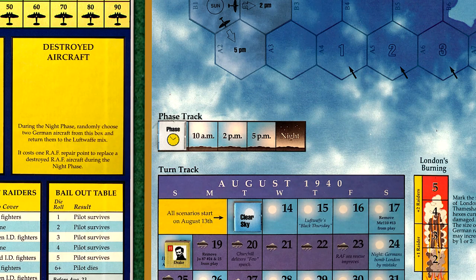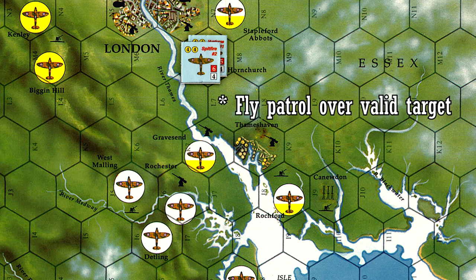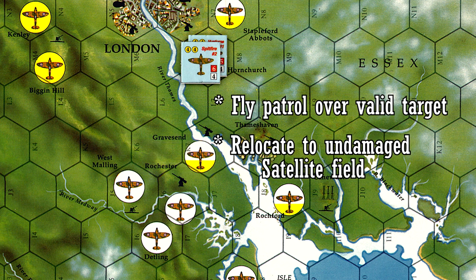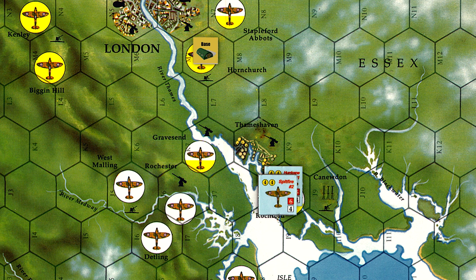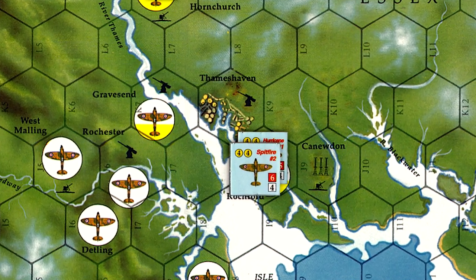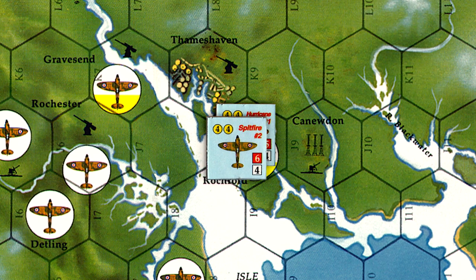We begin the 7 AM phase. Our two British aircraft are stationed at Hornchurch. We can either fly a patrol over a valid British target, which will incur a fatigue penalty, or we may move to an undamaged satellite airfield and await a German raid with no loss of fatigue. We'll move our aircraft to Rochefort for the time being, closer to where the action will be, but in a position to scramble if the Germans decide to skirt the coast and head to targets further inland.